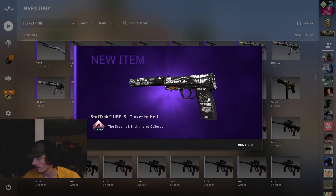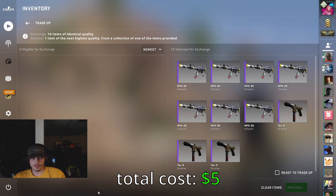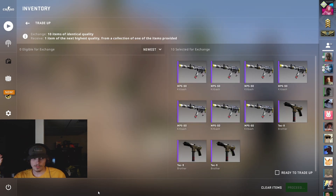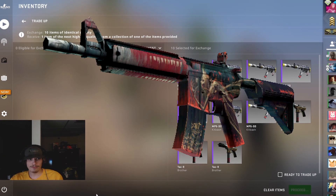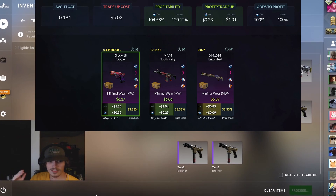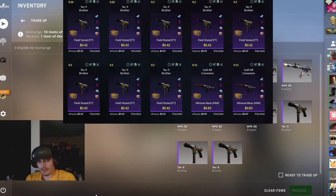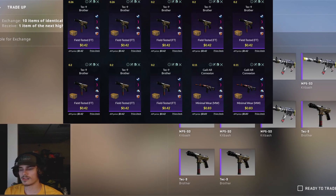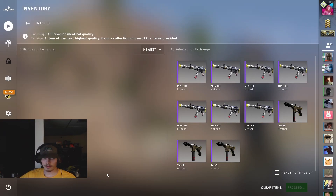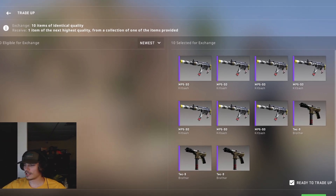Alright ladies and gentlemen, we are back with the first 100% no-risk guaranteed profit trade-up. This is for the Fracture collection — we're looking for either the Glock-18 Vogue, the M4A4 Tooth Fairy, or the XM1014 Entombed, all of them profitable. For the skins in this collection, we want to keep the average float below 0.19, so get some field-tested ones, maybe one or two minimal wears if needed. The Glock-18 Vogue or M4A4 Tooth Fairy will be the most profitable. Let's hit it — three, two, one.